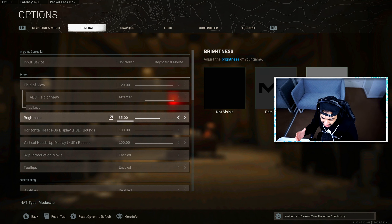For brightness, I definitely think 60 to 65 is the best for Warzone — it's usually set to 50. Because of the rose skins and how dark a lot of the skins are in the game now, you need to up your brightness just to be able to see in those darker areas. Anything in between that range of 60 to 65 is completely up to yourself.